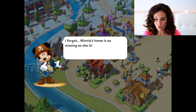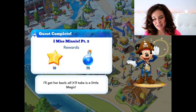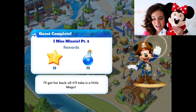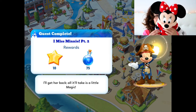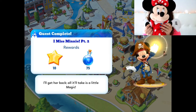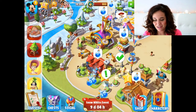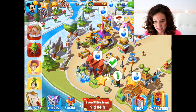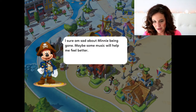I forgot — Minnie's home is as missing as she is! I miss Minnie, part two. She's right here! She's waiting to get in the game! I'll get her back — all it'll take is a little magic! She's saying: I'm right here, Mickey! Poor Minnie. She wants to go in the game so badly to see Mickey. Mickey has an exclamation mark above his head, so I'm going to go ahead and click that to see what else he has to say.